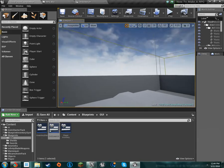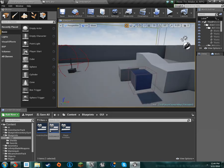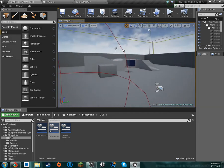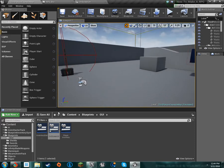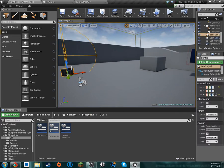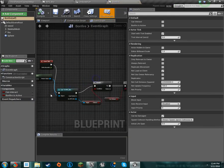Alright, so we're back and what we're going to do now is how to gain XP, and that's going to be by lighting this. So let's get right into it and open up the blueprint for this.